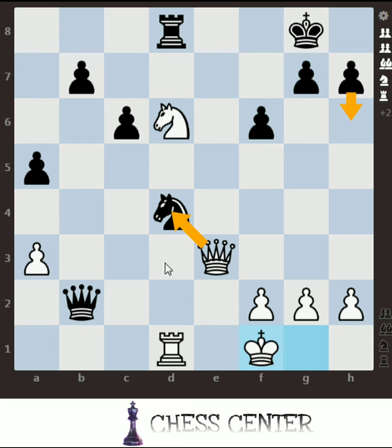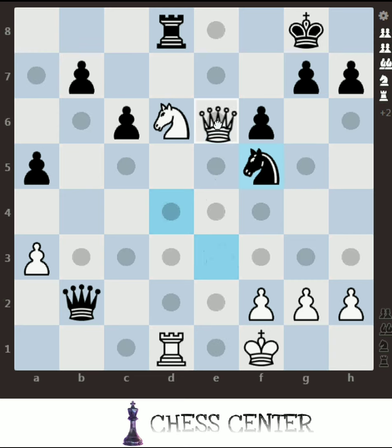Capturing with the rook is better. If we capture with the rook, he will come down and give a check — then we simply go to e2 and run away, that's completely fine. Second important point: if he moves the knight away, he is going to be trapped. This is a mate in 3.